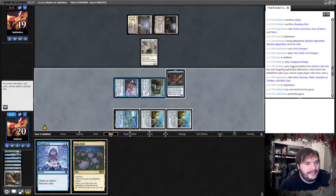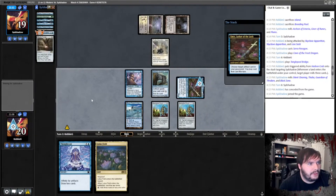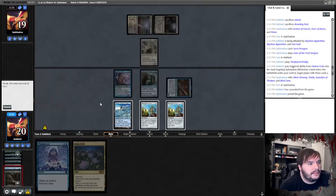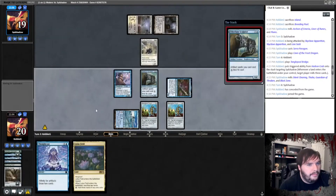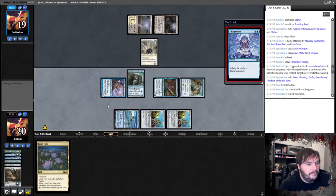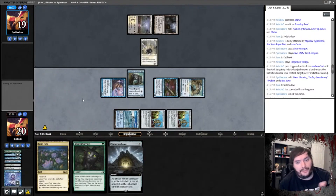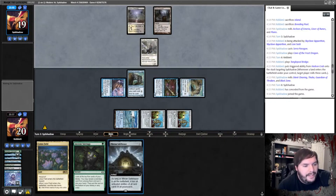Thalia — that basically negates my thing. Alright, so we target Sculptor. How much does he cost? A single blue. Play a second one — how much does this cost? Draw a couple cards. Safe House — this costs two. Pass the turn. I think we can go for it next turn, or at least we can go infinite with cast triggers next turn.